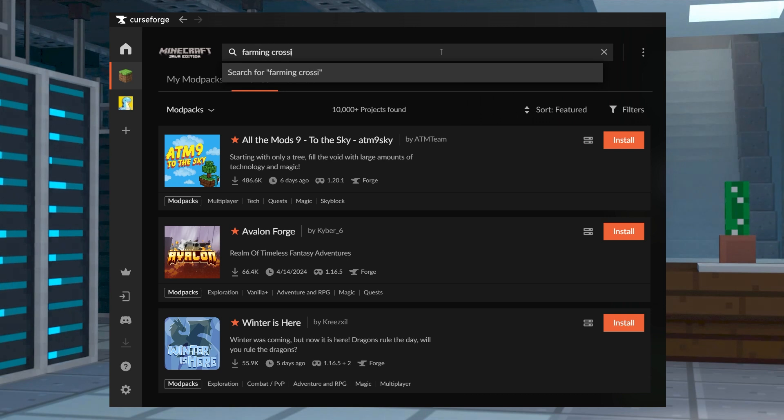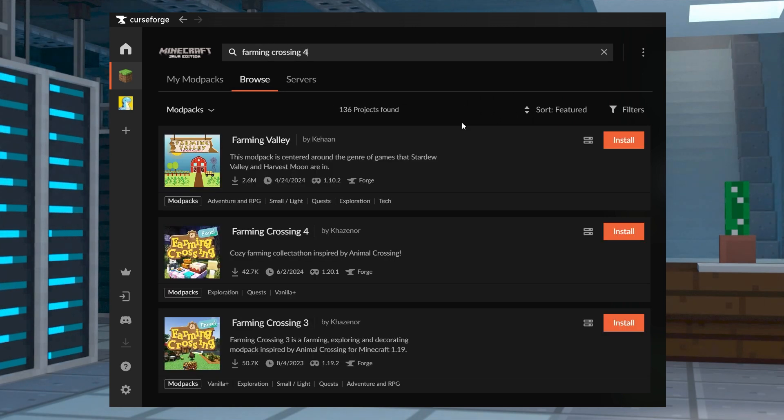To do this, just download the launcher and then search for the pack in the Browse Modpack section. Press install, wait for it to load, and then you can press play on the pack.